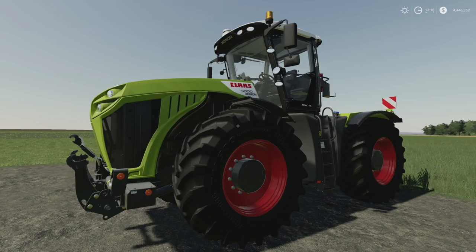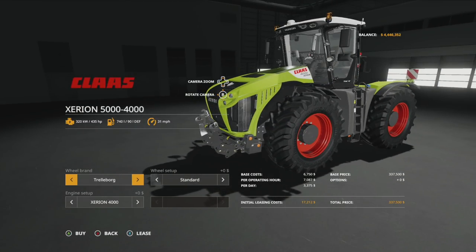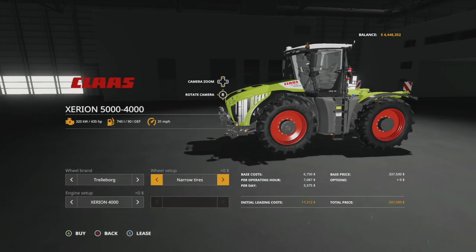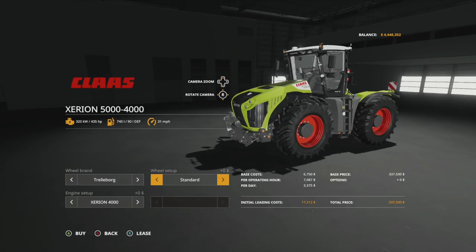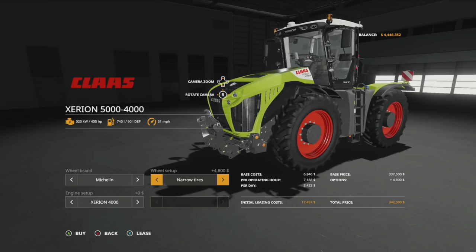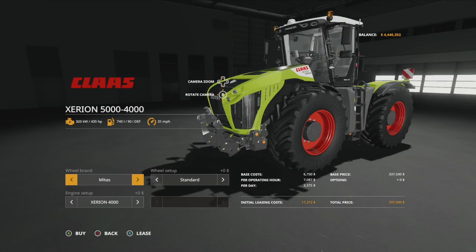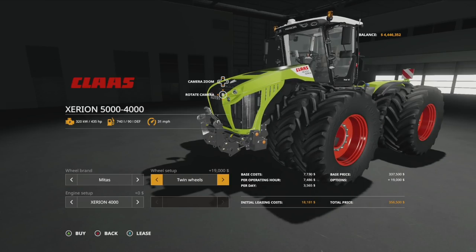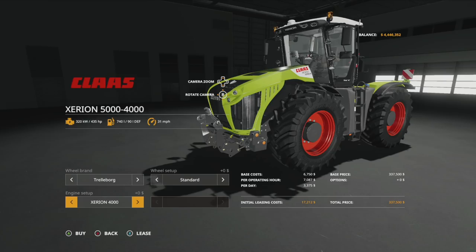The last tractor today is the Claas Xerion 5000/4000, found in large tractors — the biggest, baddest boy of them all. Wheel options in Trelleborg include standards, wide tires, twin wheels, narrows, and narrow twins. Michelin offers the same: standard, wide tires, twin wheels, narrow tires, and narrow twins. Midas has standards, wides, twins, and narrows.